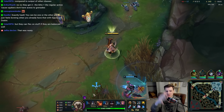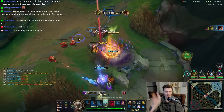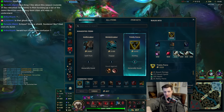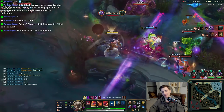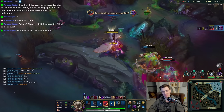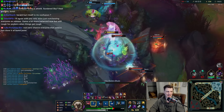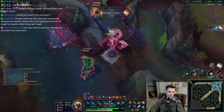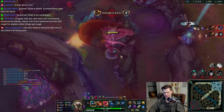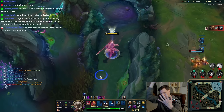The heal is per target, meaning you can auto attack one target, then a second, then a third and proc the heal on each — it's per target, like Jarvan's passive if you want to think about it that way. Because of how Aatrox functions, remember Aatrox heals based on his damage dealt. This is a 150 damage attack — it's like a crit but it just does 150 damage, not 175 like a normal crit.